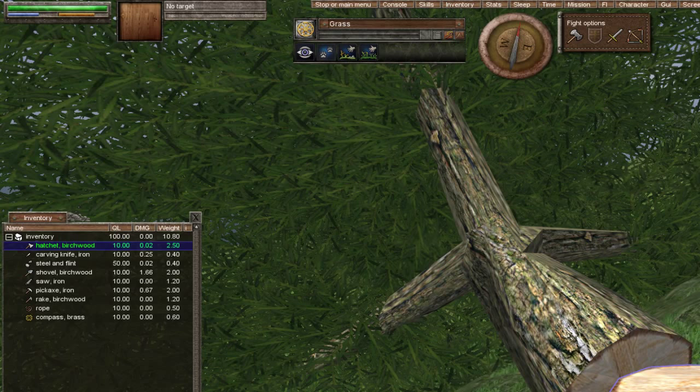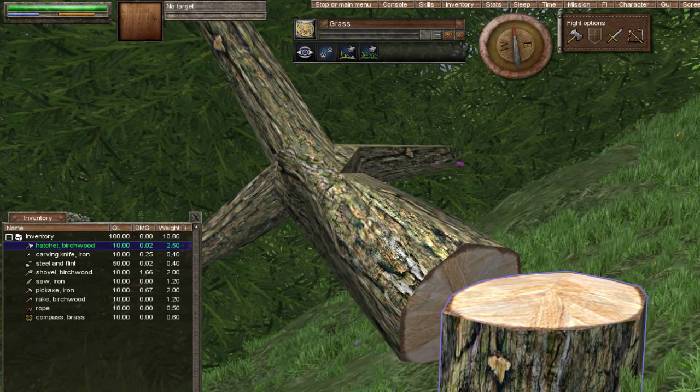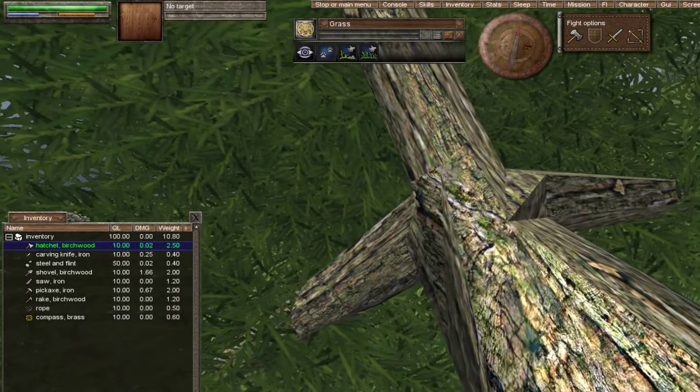Chopping down the tree is nice and straightforward. You can create a key binding to do this for you, and I'll mention key bindings at the end of this episode if there's time. Now we need to chop it up into usable logs. You can select the tree with a single left click and use the Chop Up option in the window, or right click the tree and left click Chop Up — I'll go old-school again.